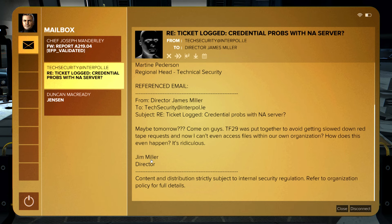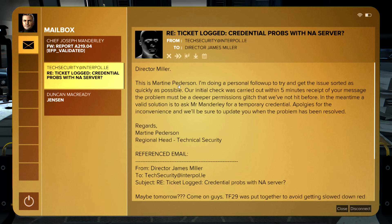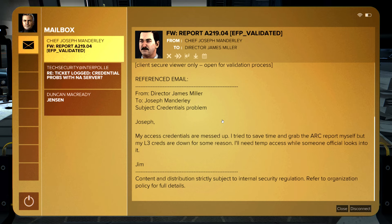Another email: 'Jim Miller, Director — content and distribution strictly subject to internal preferred organization policy.' And then there's Martine Peterson doing a follow-up about a permissions glitch. She says the problem must be a deeper permissions issue and suggests asking Mr. Manderley for a temporary credential. The last one is about L3 credentials being down, needing temp access while someone looks into it — something about an ARC report with distribution prohibited, full forensics pending, casualty data incomplete.